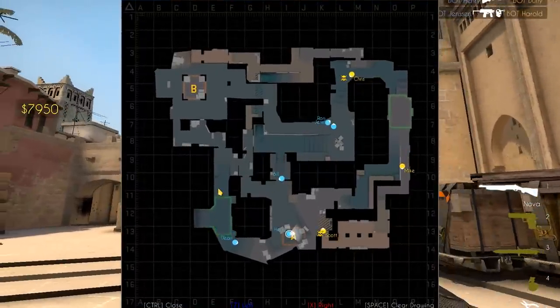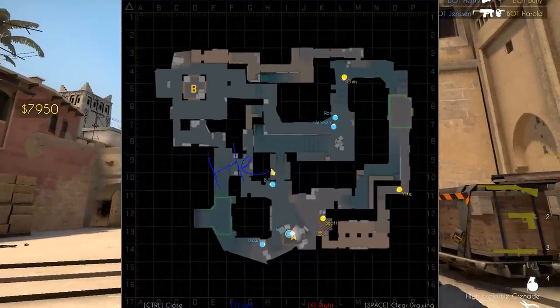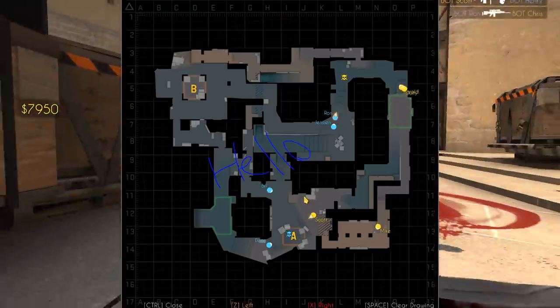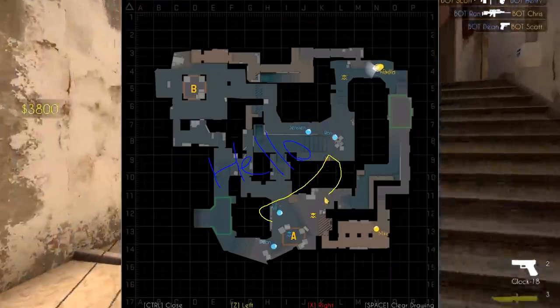Today's update has a new feature which has been highly requested by James Bardolph. You can now draw on the map overview screen. This was featured in a little tease from Valve in a previous tweet.